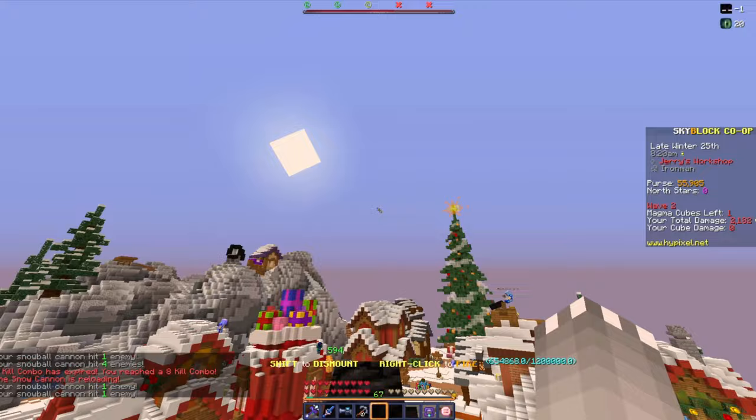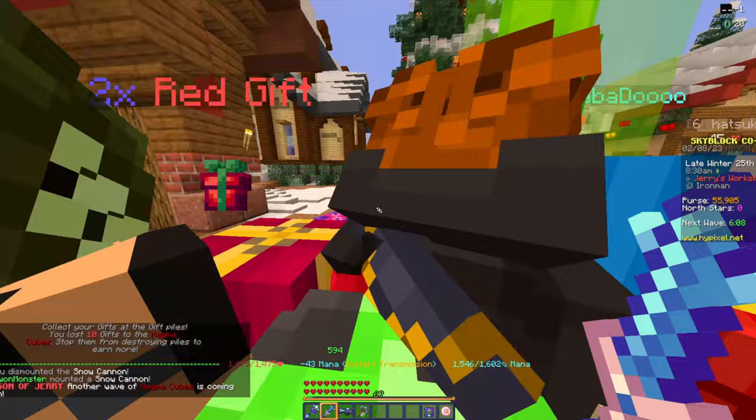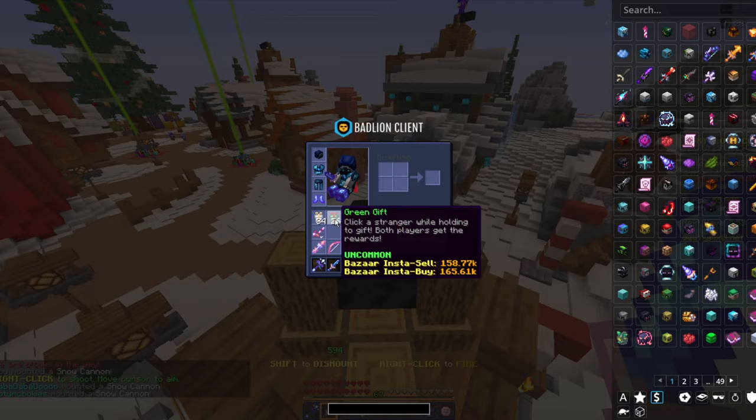Birdie finally got on. We just finished this wave — we lost another present pile, which is kind of annoying. I got another four red gifts and 15 green gifts. I'm getting very little white gifts though. I'm almost getting as many green gifts as white gifts now, which is kind of weird. I would think you'd get more white gifts, but I don't know.